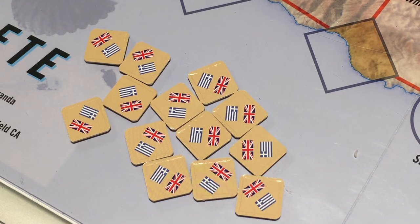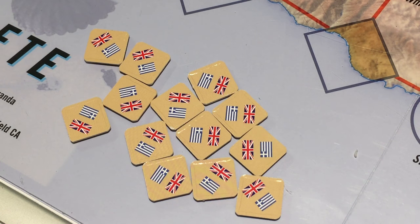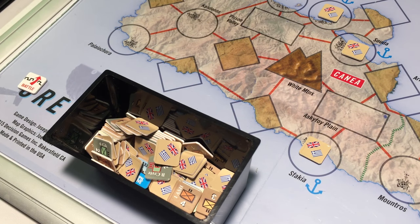These remaining units are supposed to be placed in the allied reserve box, where we'll also place the other allied units, which are just regular ground units. To make this process easier, I'm going to place these units together with the other allied units in an opaque cup, and from there I will draw units and place them face down on the map. All units remaining to be placed are now in an opaque cup.